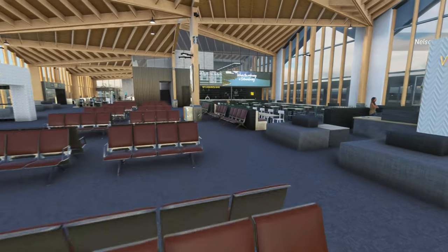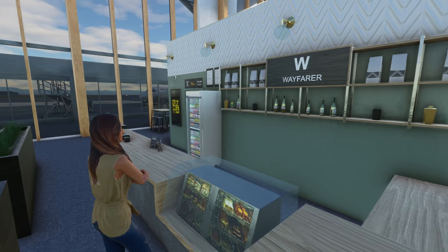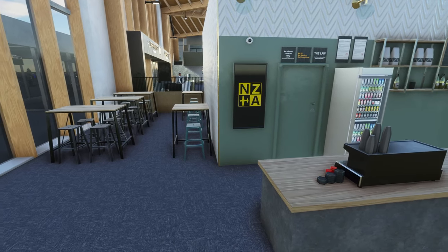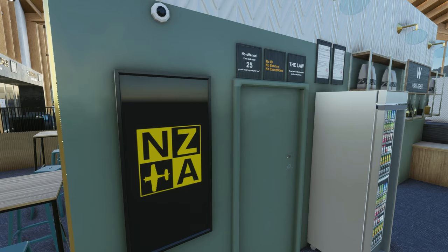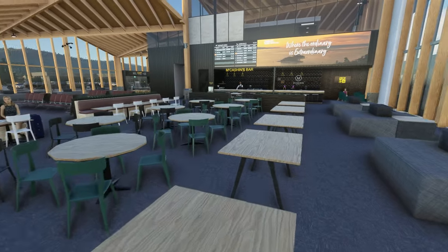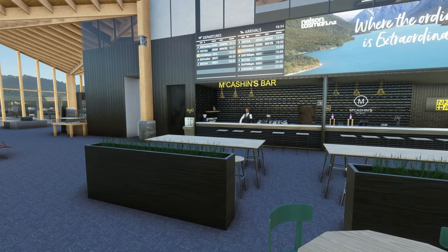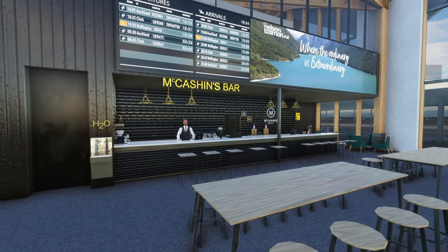We've got the Sublime Coffee and this guy's very well dressed as a barista - good on you mate. Look at some of this detail in here - these are all accurate representations of the internal goings-on at Nelson Airport. Those signs up there - 'No ID, No Service, No Exceptions' - that is true replication. It even looks like the licenses to serve alcohol on the wall there. Well done McCashins Bar - I'm pretty sure McCashins is in relation to Mac's Brewery, which is a local well-known brewery up in this region.